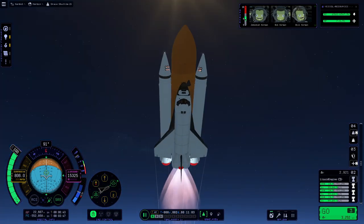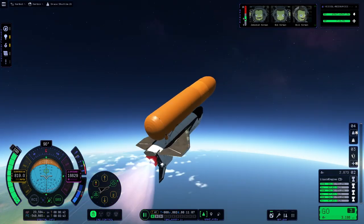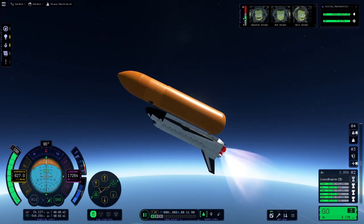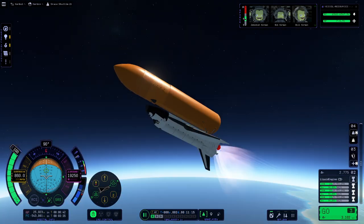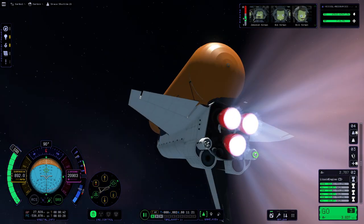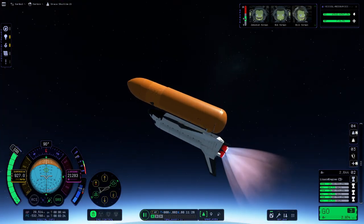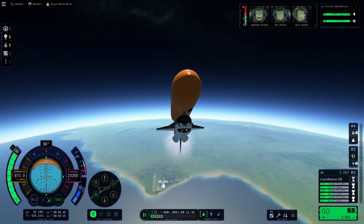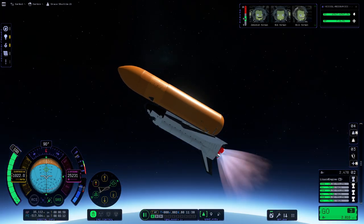And boom — there go the boosters flying away, one of them more eloquently than the other. One thing you may have missed is that we actually had to activate a second probe core, this time in the engine section of the Space Shuttle, because we now have a new center of mass and a new center of thrust, so we need a new probe core. It allows all three engines to roll around that probe core, meaning we're going to be incredibly stable for the rest of the flight. Pro tip: if you're making a Space Shuttle, use multiple probe cores aligned with the center of thrust at different points in the mission — that'll take you all the way to orbit without any wobble.